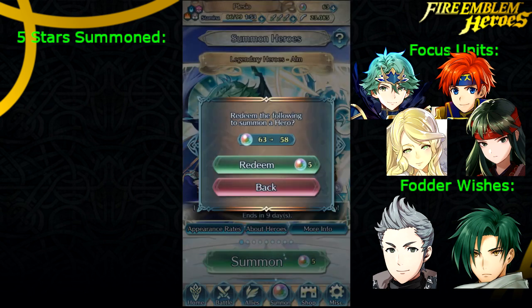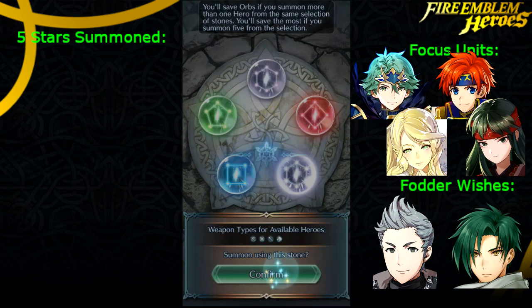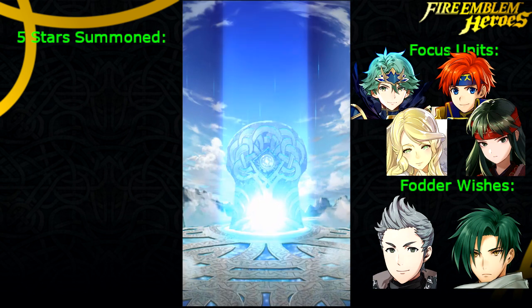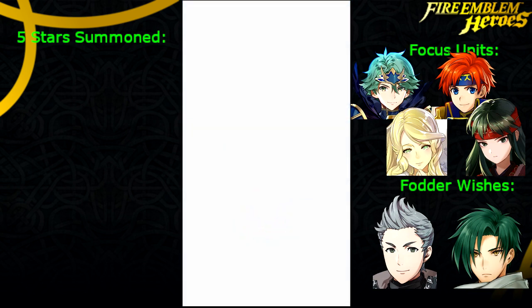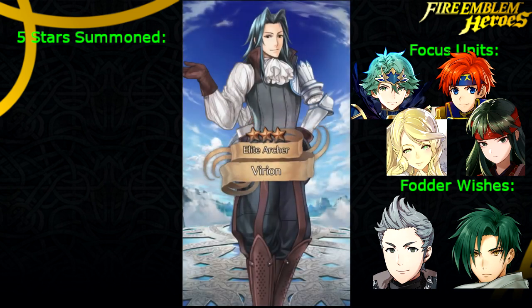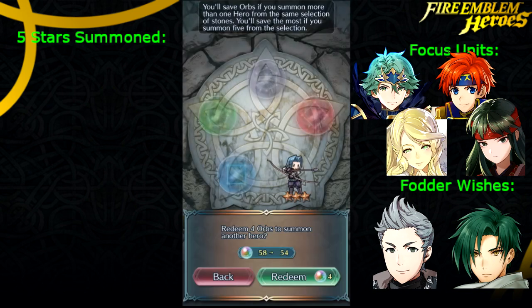The other three, I don't remember what fodder they have. We should be at 8.5%. Let's go back into another one. We'll probably do the full circle here too. Okay, it's a three star — it's a Virion. He's got Astra, so people may call him useless, but he's actually not the worst unit you could get.